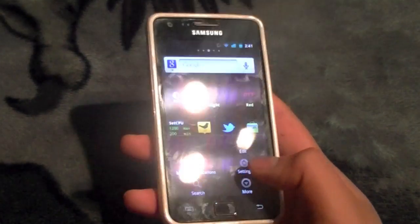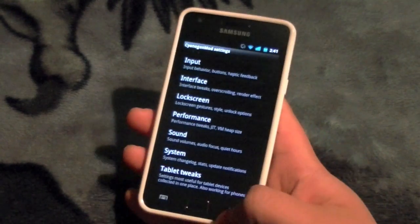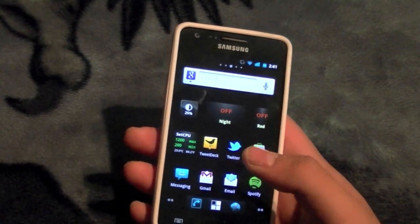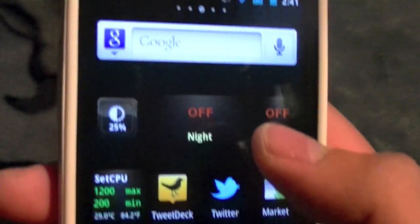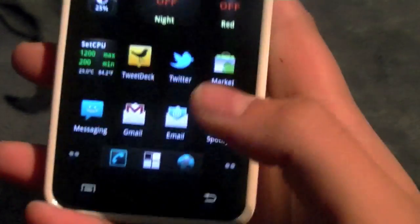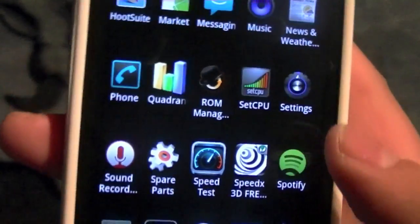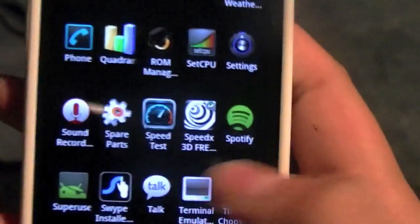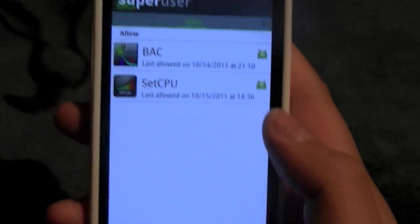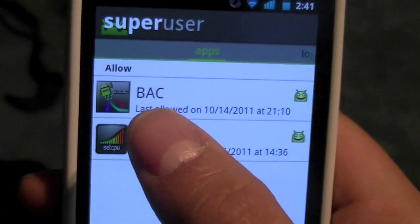A lot of people say don't mess with CyanogenMod settings, but you can explore them — just don't mess with Performance because you could end up legitimately frying your phone. You can also add render effect widgets to your home screen — I have Night and Red right here. This is a rooted ROM, so you also get the new version of SuperUser.